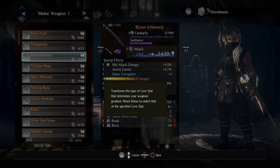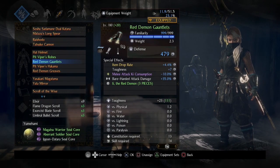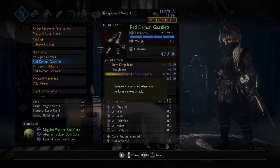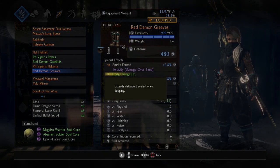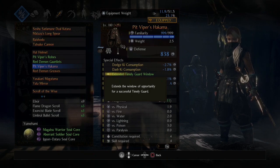You have even more freedom to build the way you see fit. There are also other exclusive starred stats — things like Melee Attack Ki Consumption, which gives 10% less Ki consumed on any attack. There are other things like Dodge Range Up, or Extended Timely Guard Window — many more options that make loot that much more entertaining. If you need help coming up with a build, please join our Nioh community Discord and we'll help you out in the Nioh 2 build section.